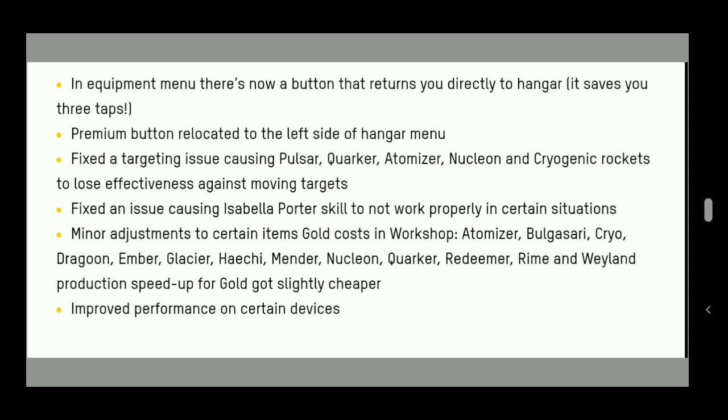There's a new button in the equipment screen that returns you directly to the hangar. It saves three taps — for example, you'd previously tap a bot, then a weapon, then another weapon to change it. Now on the upper right corner there's a home button. You may have already seen it in the test server.